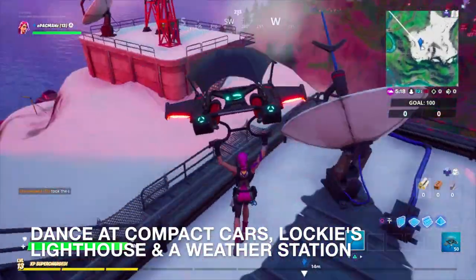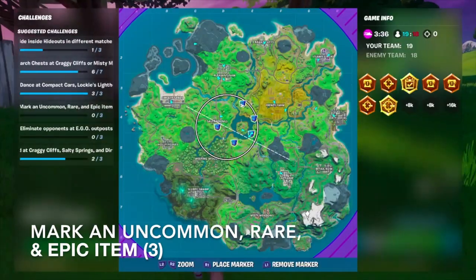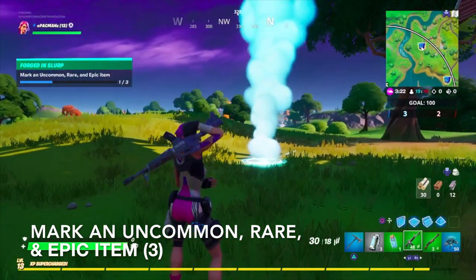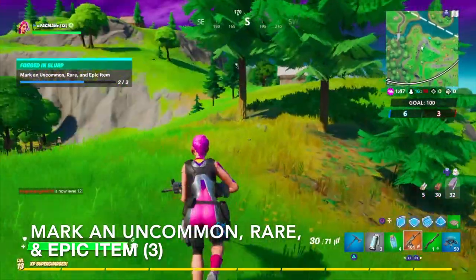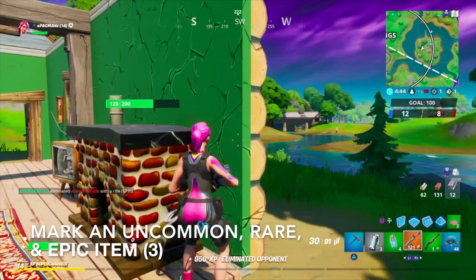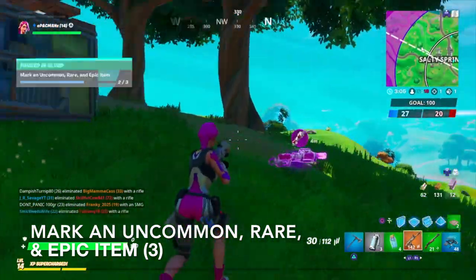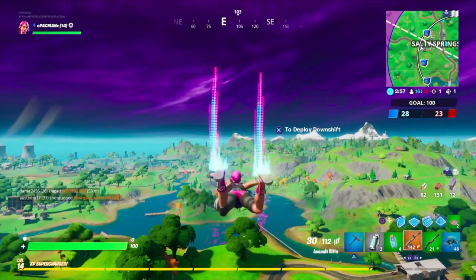Just going to go ahead and dance over here — let them know we're here. So I guess we got to mark an uncommon, rare, and epic weapon, which just seems kind of strange to me. But if I drop this and mark it — well, that counted! I have no idea what just happened, but that counted. Can't believe I just eliminated that guy — that was crazy. I'm surprised that worked. It was worth taking the elimination because we were focusing on that.